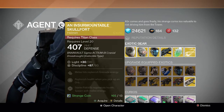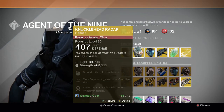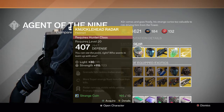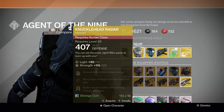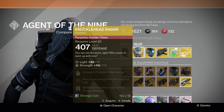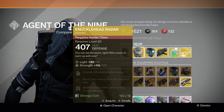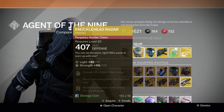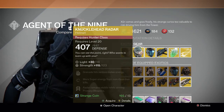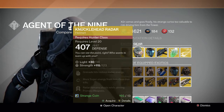For the Hunter, we have the Knucklehead Radar helmet. It has grenade hits restore melee energy, more super energy from non-Guardian kills, and radar remains visible while aiming primary weapons. It's pretty much mainly geared toward PvP because having a radar is more useful in the Crucible. Overall a decent helmet, but I'd prefer the Achlyophage Symbiote or the Mask of the Third Man over this. There are also new exotics coming.